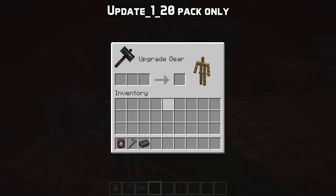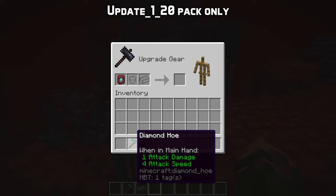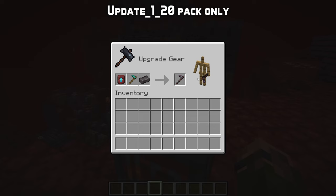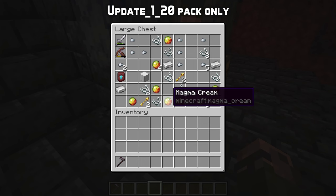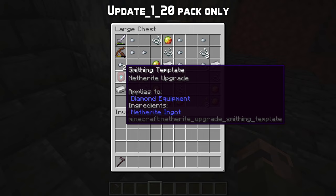The smithing table has been changed. You now have three input slots instead of two, the first one being for a new item called a smithing template. These templates can be found in structures all over the world. To upgrade a diamond piece to netherite, you need a netherite upgrade smithing template, which can be found in some bastion remnant chests, with one being guaranteed in a treasure room bastion chest.